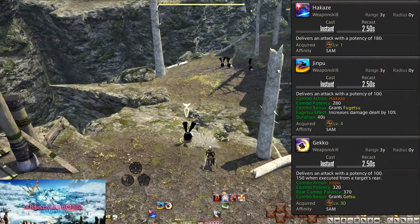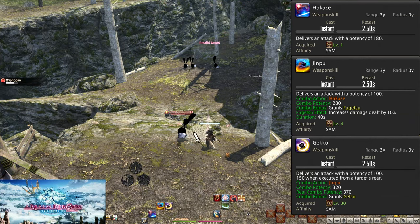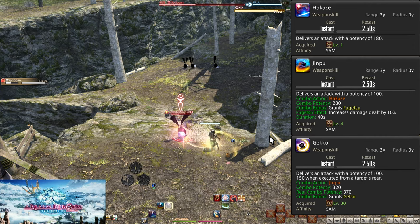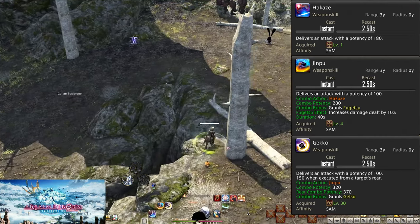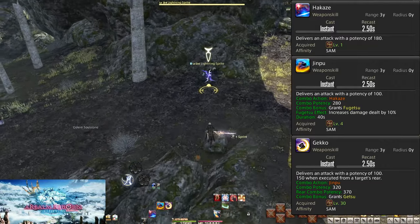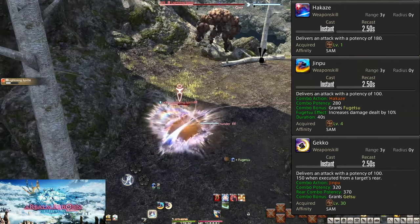Level 1 Hakaze, level 4 Jinpu, and level 30 Gekko — this is our first basic combo. You should hit your buttons in a combo in a row, never skipping ahead. The buttons light up when you have a combo; follow the lights. The light can mean other things too, so don't get lost in the shuffle.